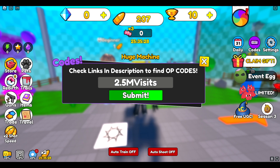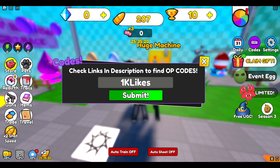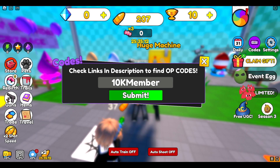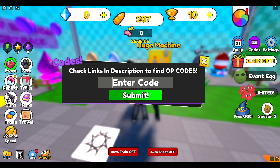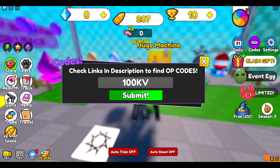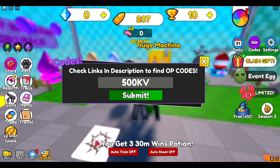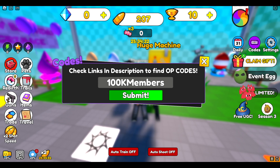Next one is '1k lights,' then '10k member' — it should say members but oh well. Next one is '10k faves' and we are still going. Next one is '100k v' — wow, got a pet from that! We're about halfway now. Then '250k v' and then '500k v.' After those is '100k members.'